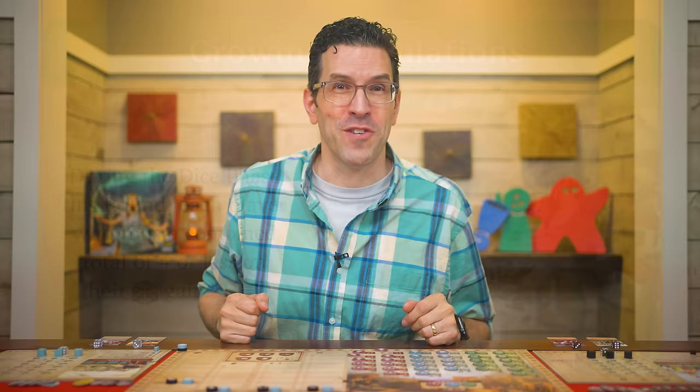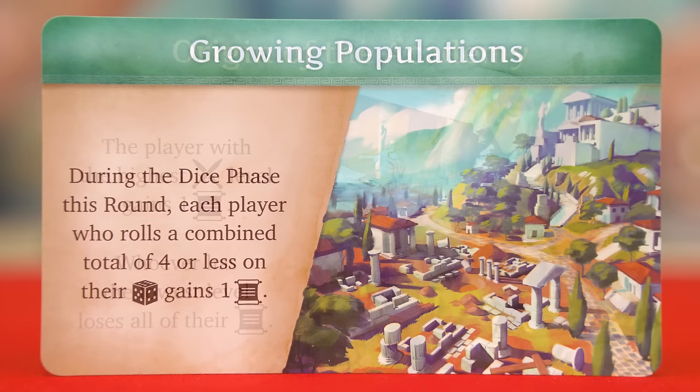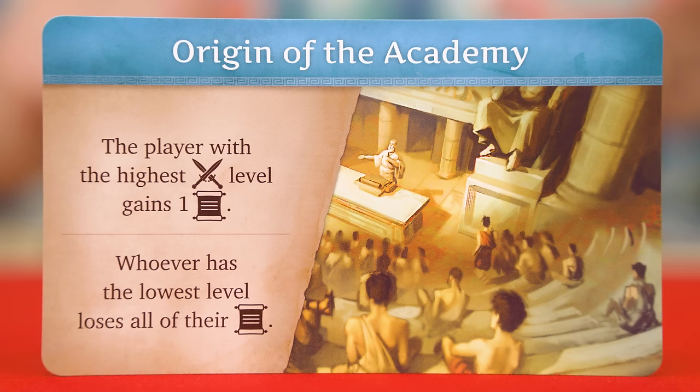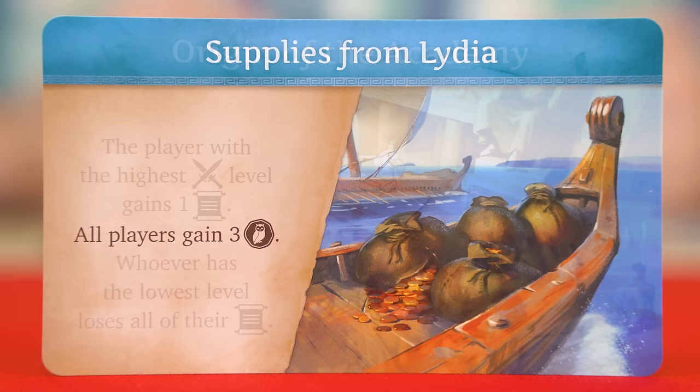Next we come to the event resolution phase, where you resolve the effects on the event card revealed at the beginning of the round. The first event of the game is the exception as it's always resolved in the dice phase. If an effect targets the player with the most or least military, only those players will resolve the effect, and if there's a tie it affects all tied players. Other events will target all players.